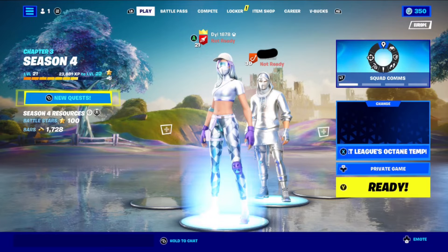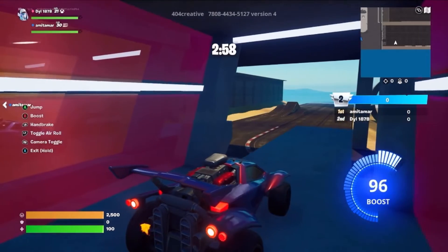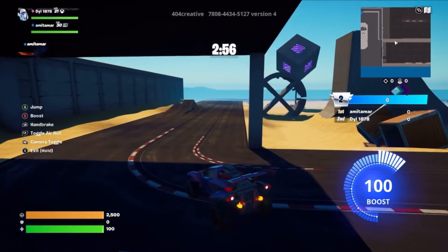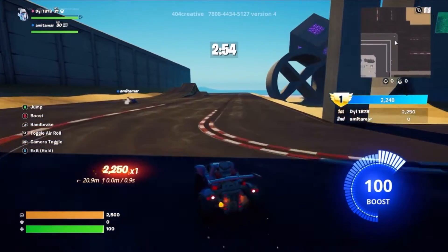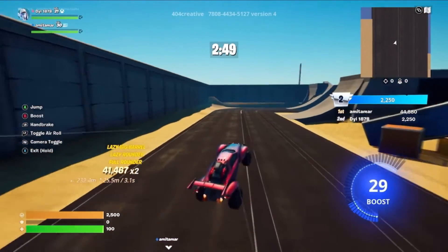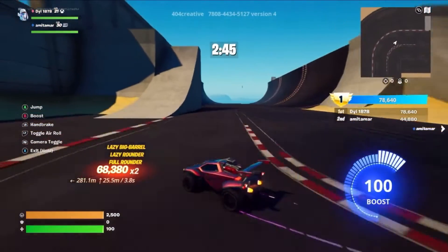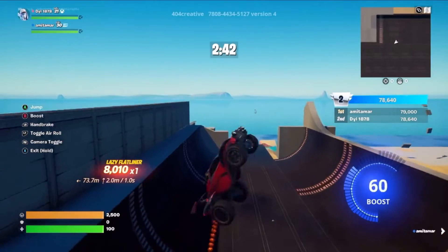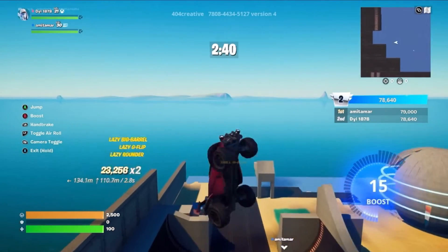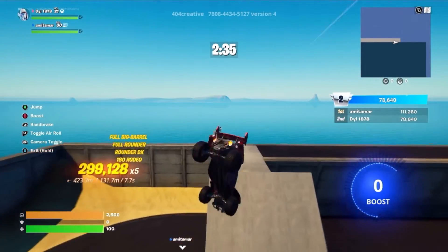Now we're just going to load in — a few moments later — and we're back in the Rocket League template map. You'll be able to see the code for that on screen right now. The mechanics are pretty much the same, and the boost gradually recharges, but you can also go around and grab boost pads.